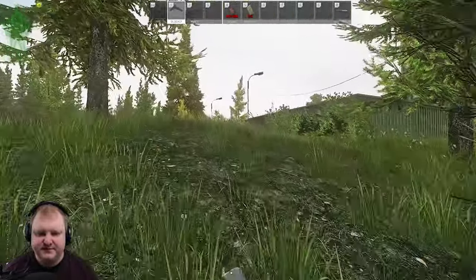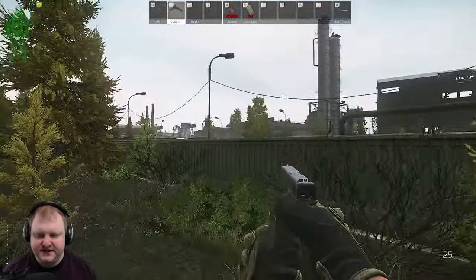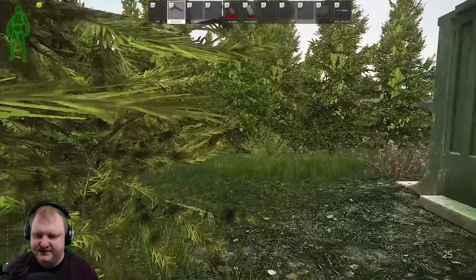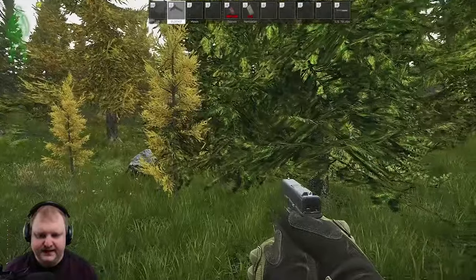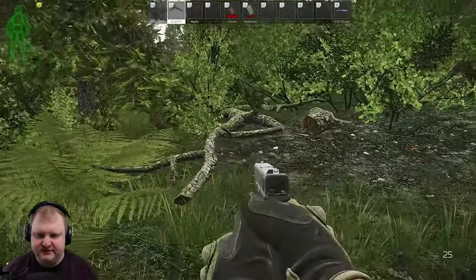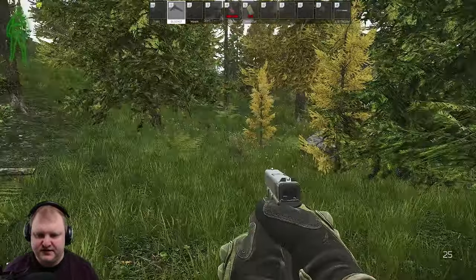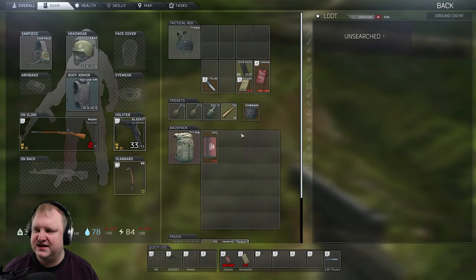Moving on to number 9 — very simple. Two story dorms right here, bus station right here, sniper scav up there. We just move along this wall, past this little bus station — there are buses. And right here you will find secret stash number 9. How do you find this easily? There's a couple of things to look out for: this jumbled pile of wood on the ground, or this big boulder right here. If you're coming from this side, look at the boulder and then turn to the left — you're already there. Once you know where it is, you'll always find it.